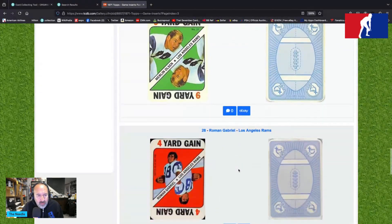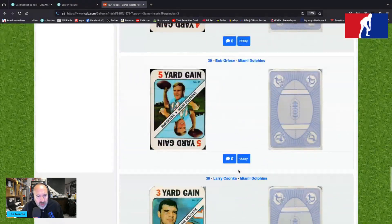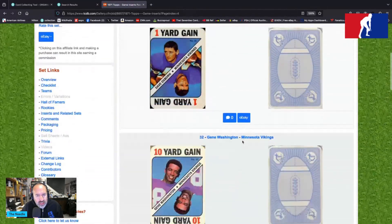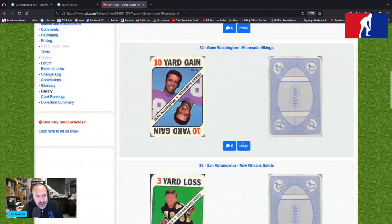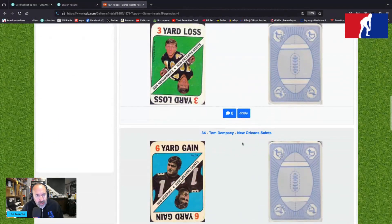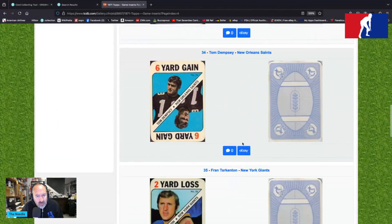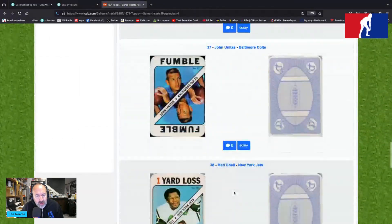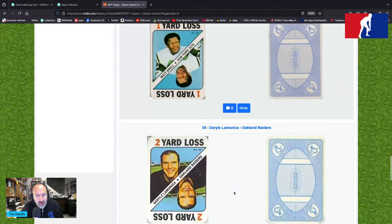Roman Gabriel, four-yard gain. Bob Greasy, five-yard gain. Larry Zonka is on there. Dave Osborne. Gene Washington of the Vikings — Gene of the North — is card number 32. Danny Abramovich. Tom Dempsey — half-foot Dempsey — is card number 34. Fran Tarkenton. Clifton McNeal, card 36. Johnny Unitas, 37. Matt Snell. Daryl LaMonica.